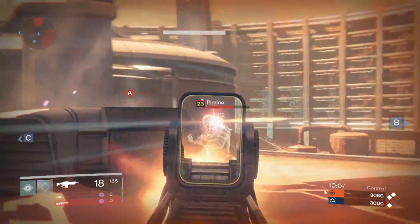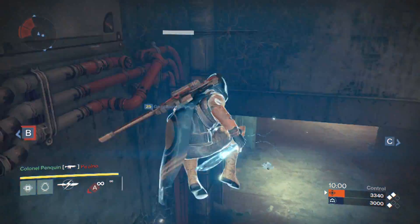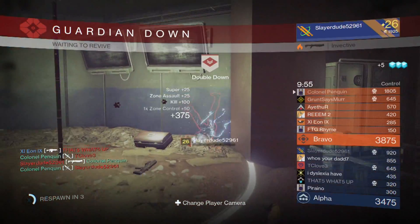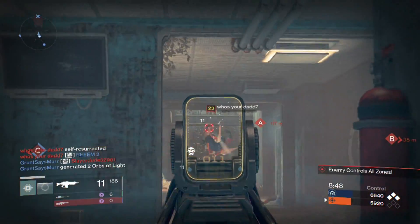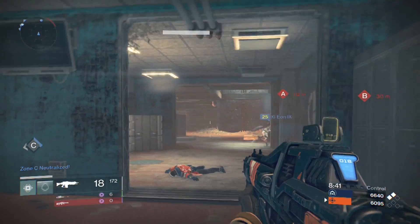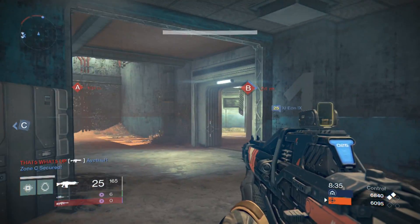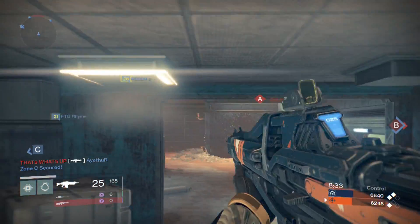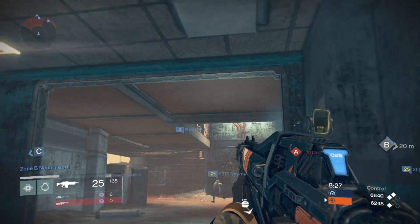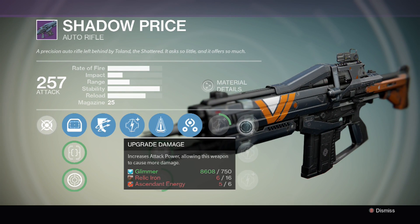Another big hint for engrams: sometimes you don't get exotic engrams, you get legendary engrams which are pretty rare by themselves. If you have a high Cryptarch rank it makes a difference. I've noticed that if you're level three Cryptarch and hand in a legendary engram, you'll probably get some rare armor — not great if you're looking for exotic or legendary. I'm level 11 Cryptarch and whenever I hand in something legendary, it always gives me something legendary for that class. I just got my auto rifle Shadow Price from a legendary engram — I was going to buy it but thank god I didn't.